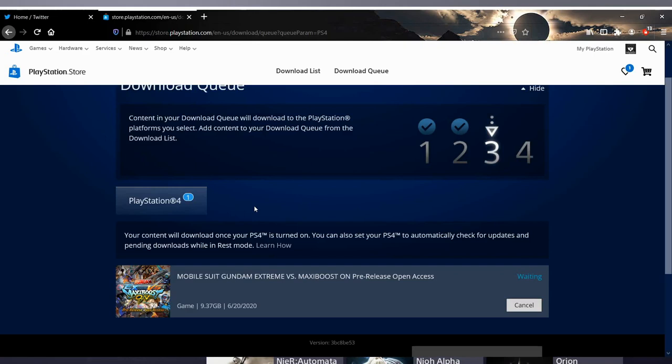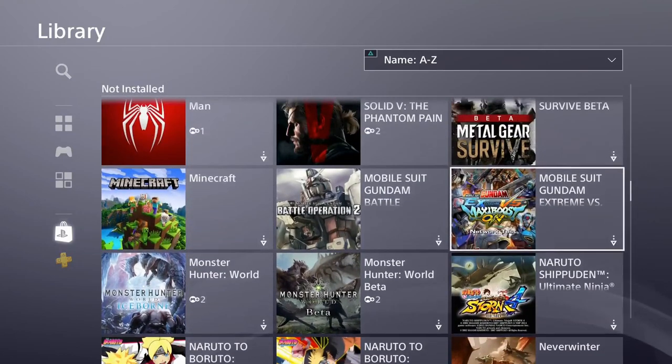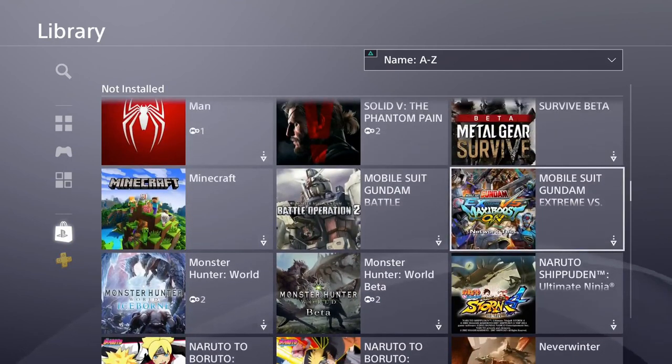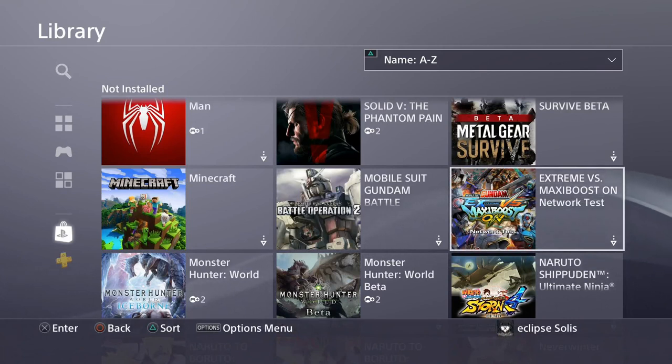It never started to download and I was sitting here waiting for it to start on my PS4, but all I had to do was go to my actual PlayStation library and it was in here. And if you played the last one, it'll be right next to the first beta, the closed beta network test. All I had to do was click it and download it. I think the beta is only like 9-point-something gigs, so it doesn't take too long.